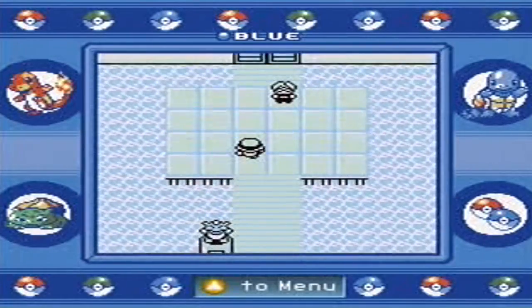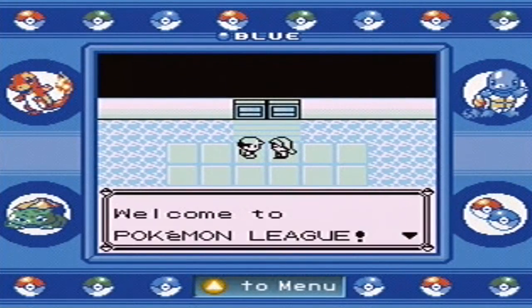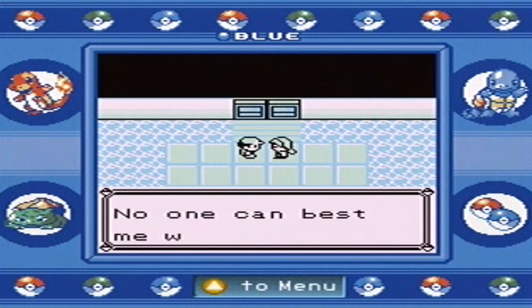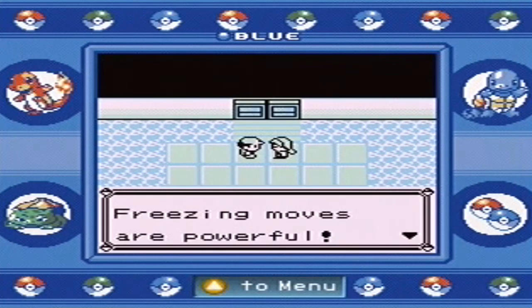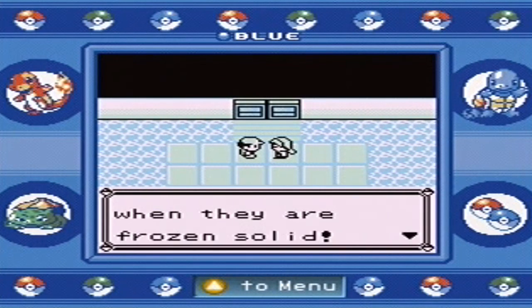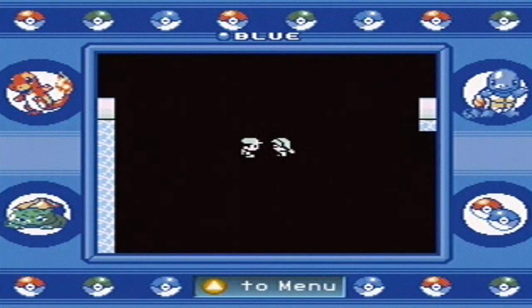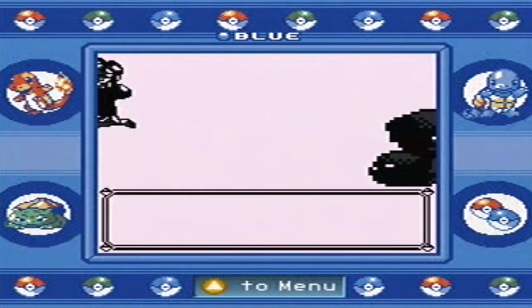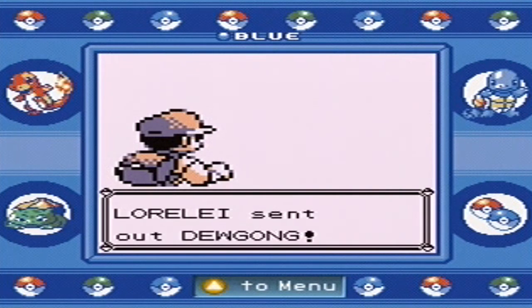So let's go inside and tackle the first one — Lorelei. She says: 'Welcome to Pokemon League. I'm the Elite Four. No one can beat me, because ice and freezing moves are powerful. Your Pokemon will be a mess when they are frozen solid.' She does kind of speak the truth, because in this generation of Pokemon if you get frozen, there's no way to get out of it unless you use an Ice Heal or Full Restore.